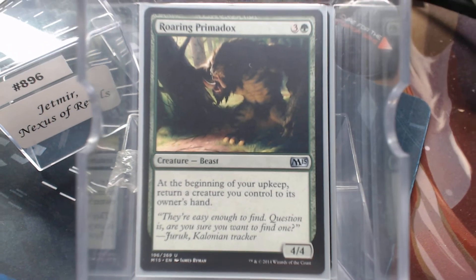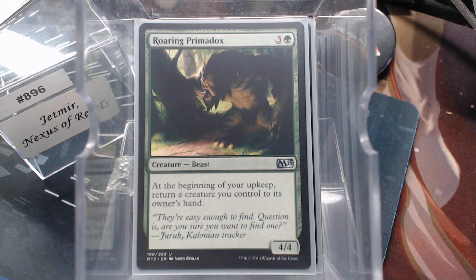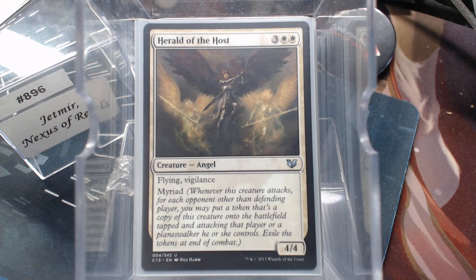Roaring Primadox, because there are some ETB creatures we want to use over and over again. Herald of the Host with Myriad is beautiful — Jekmir's ability is a static ability that checks at all times. When this creature attacks, the Myriad ability puts a token for each opponent other than the defending player. As soon as you attack and all those Herald of the Host tokens come out, that bumps your creature number up, Jetmir checks it, and boom — they're all buffed.